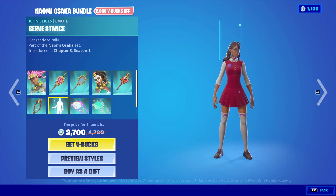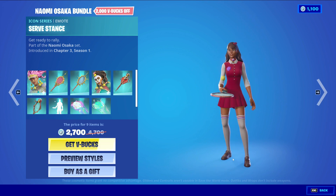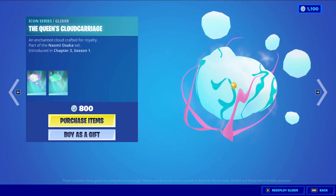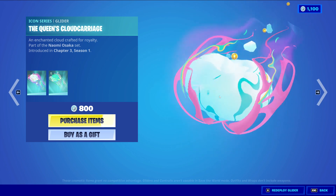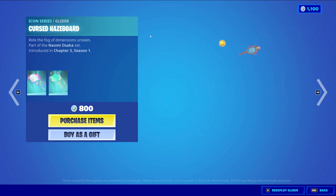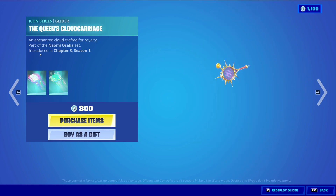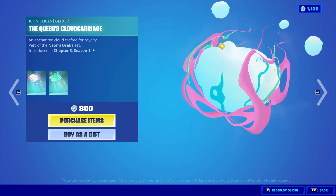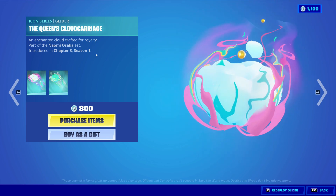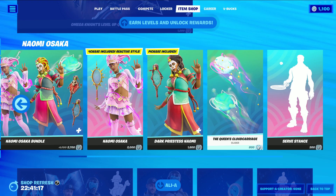Pretty nice skins, I like both of them. We have Surf Stance, an Icon Series harvesting tool, at 300 V-Bucks. And then we have a little bundle that comes with two gliders for 800 V-Bucks — the Queen's Cloud Carriage and Cursed Haze Born. Your player hits the tennis ball with the tennis racket and it turns into a massive cloud which you surf on. Very cool animation. It's worth it — 400 V-Bucks for two gliders is very nice.